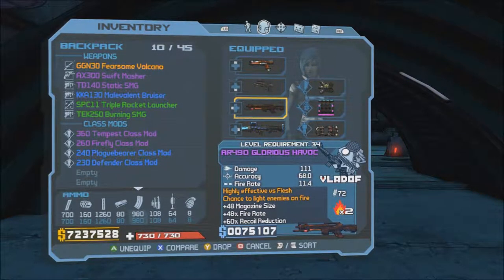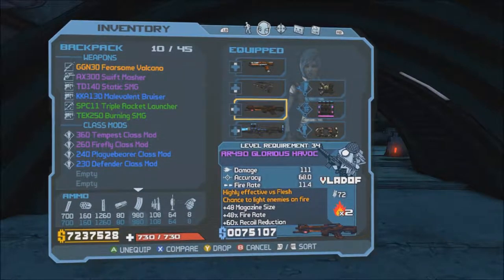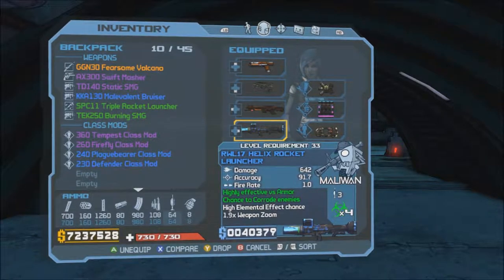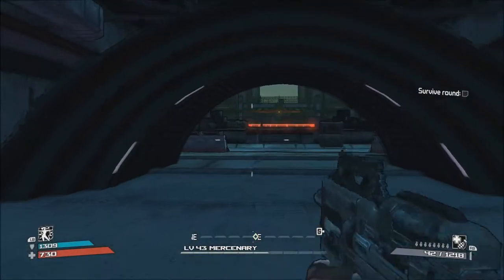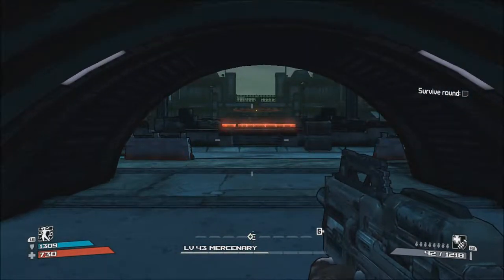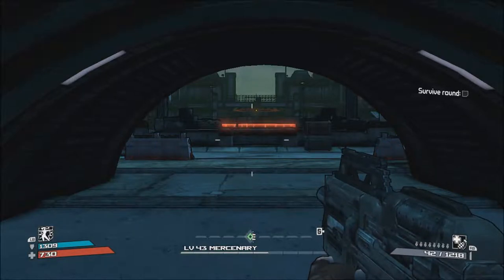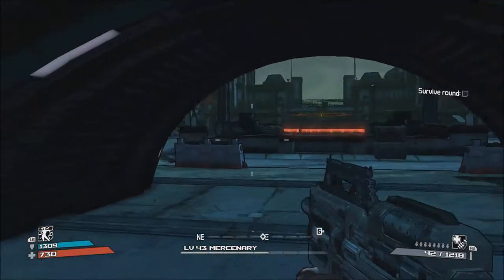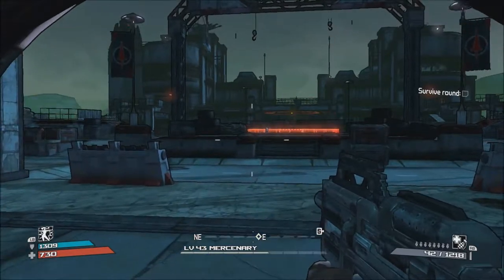I've got this Glorious Havoc which does fire damage, and then I have this rocket launcher that does acid damage. As far as grenades, I have transfusion grenades. I think they work the best in these arena-type situations because if you start dying, you can just throw some transfusion grenades out and you should be good to go.